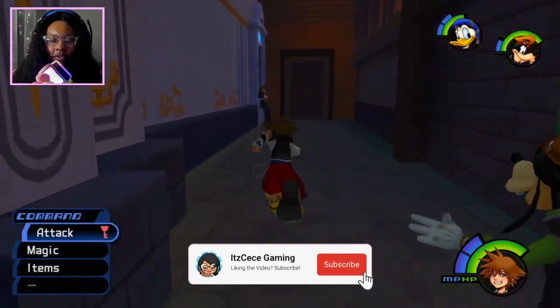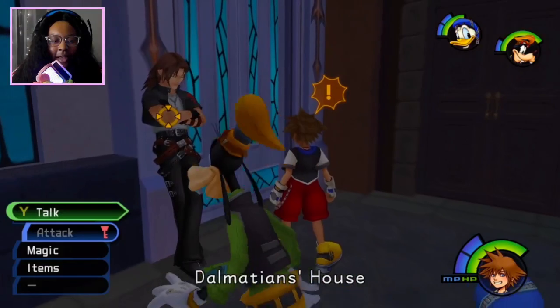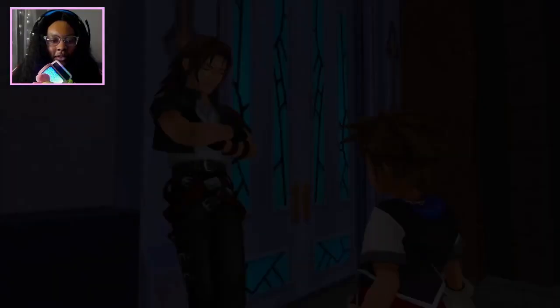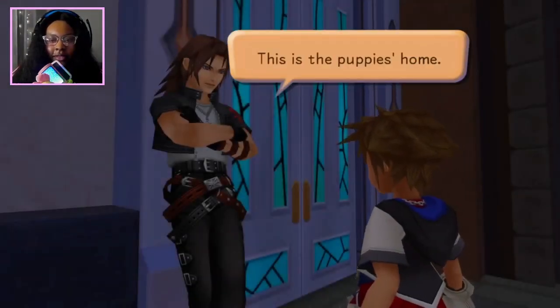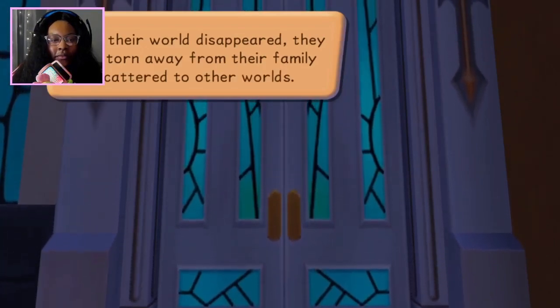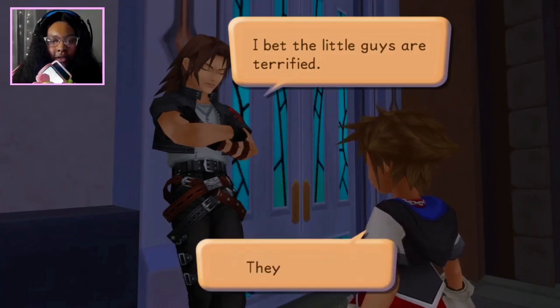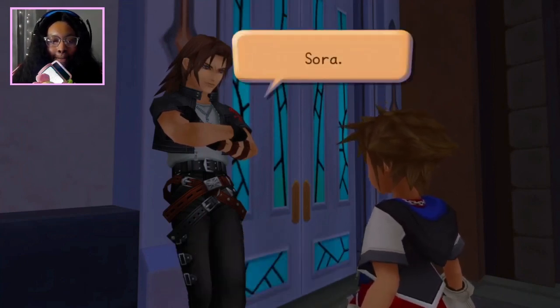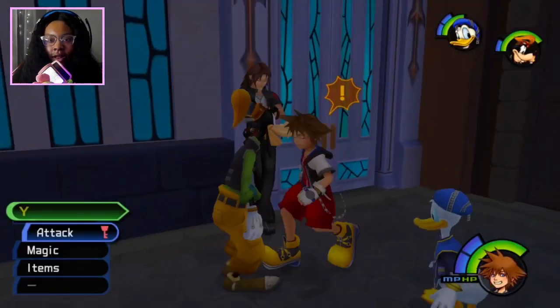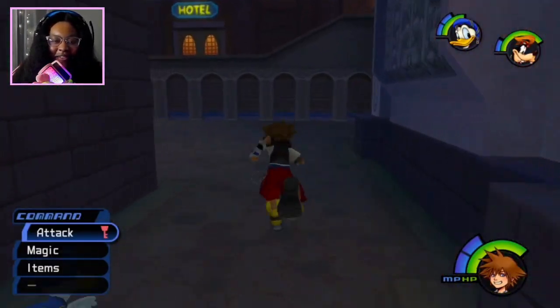If you come to 2nd District and you see Leon leaning up against the Dalmatian house, I think he talks to us one last time before we leave. I just wanna see what he says. [Leon]: 'This is the puppy's house. When their world disappeared, they were torn away from their family and scattered to other worlds. I bet the little guys are terrified.' [Sora]: 'They must be.' [Leon]: 'Sora, I'm counting on you.' Alright, so we had our last final talk with Leon. Now it's time to head off to the next world.